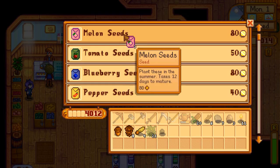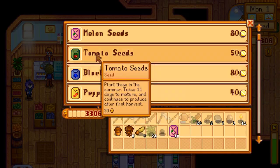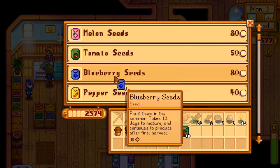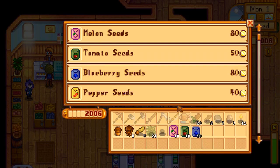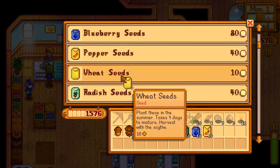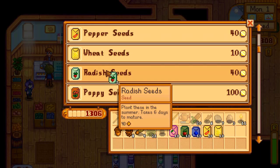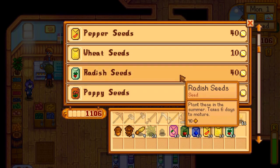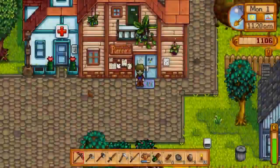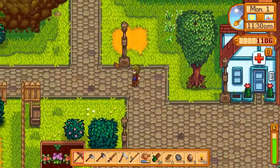Let's grab some melon seeds — ten of those. Some tomato seeds — ten of those. Ten blueberry seeds. Ten pepper seeds. And then ten wheat seeds — really cheap. Ten radish seeds. We are almost out of money now, but that's fine — we're gonna make it all back. Let's go back to our farm and get on with our summer farming!